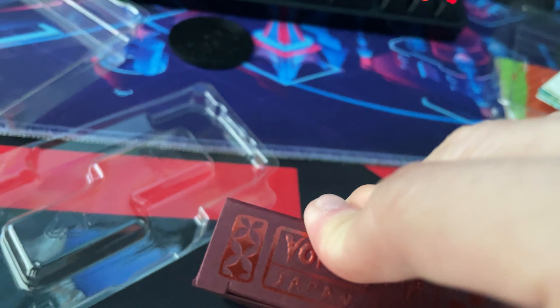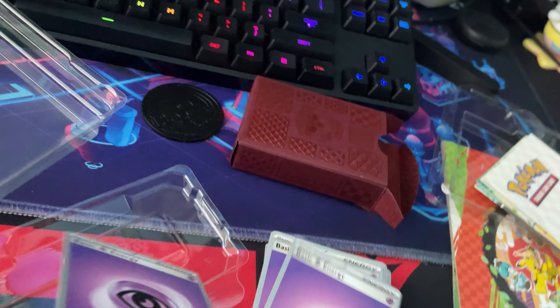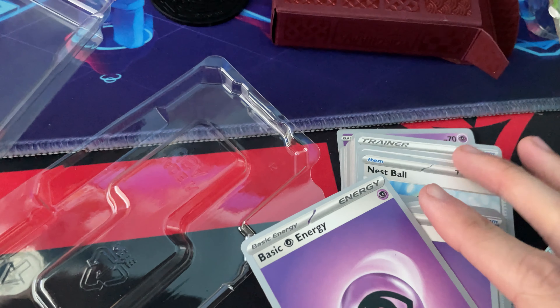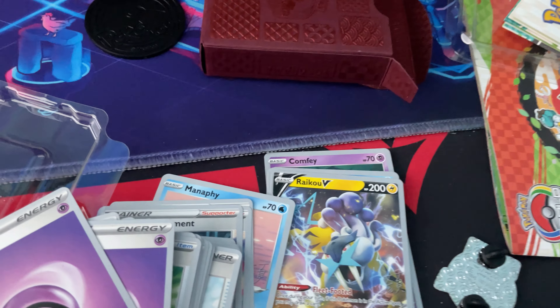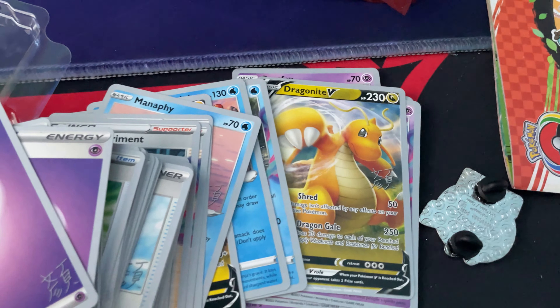Here's the pack itself, let's open it real quick - no clue what's especially in the box. I think energy - oh it has an autograph on it too, okay. Energy, trainer cards - he has a V card in there too. Dragon IV - oh this looks sick.